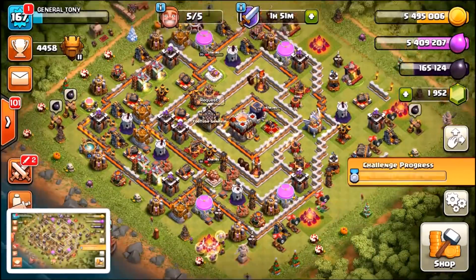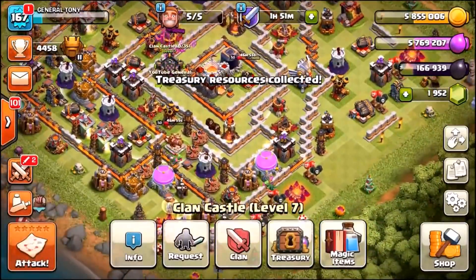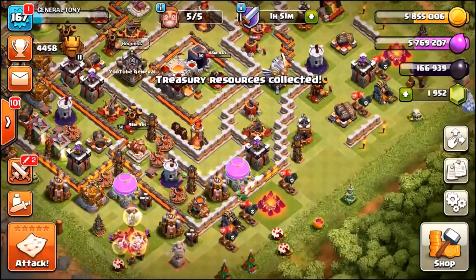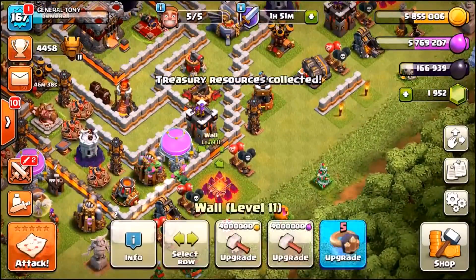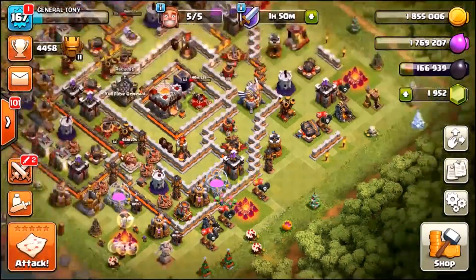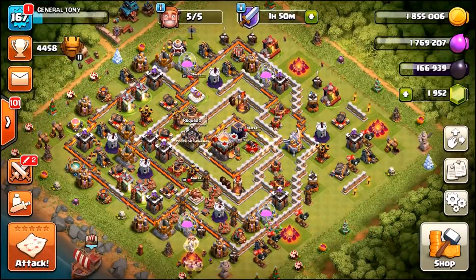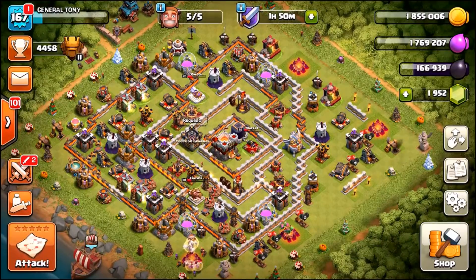Let's also collect that star bonus — that takes me to 5.7 million gold, 5.8 million elixir. Let's do two more wall upgrades — that takes me to 122 walls remaining. Leave a like, subscribe to the channel if you enjoyed it guys. I'll see you shortly — peace out.